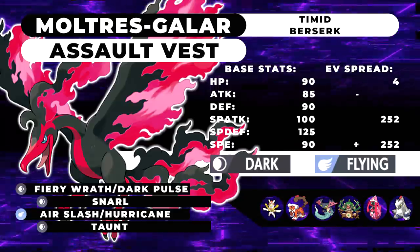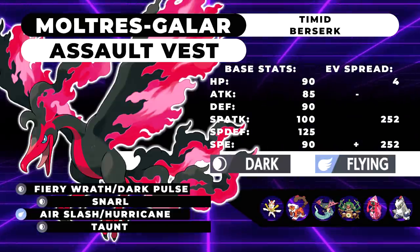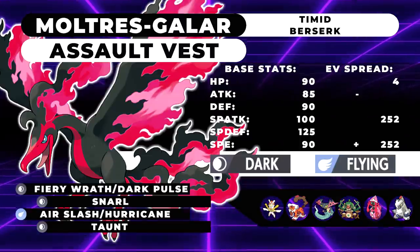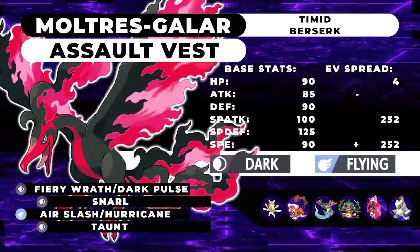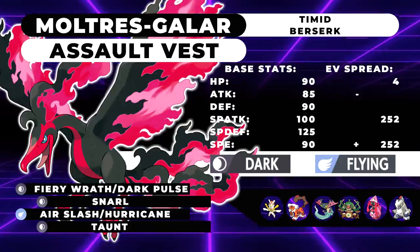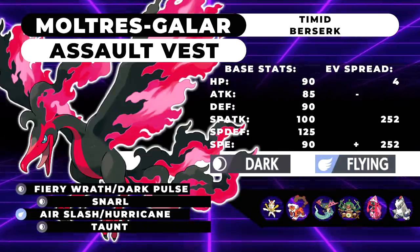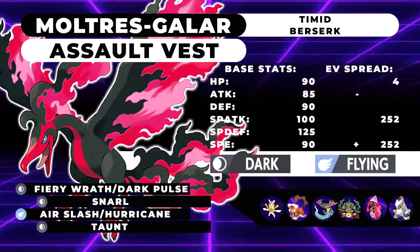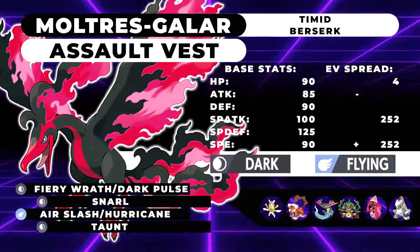Fiery Wrath has a 20% chance to flinch — sort of like a special Rock Slide that's also Dark type. It's really interesting, and I think it's gonna be a nasty move if this thing manages to get a Special Attack boost from Berserk, which is the ability. It gives you a Special Attack boost at 50% health or lower. The next move is gonna be Snarl, because this thing is running max Speed — it'll be able to Snarl things and outspeed them, lowering their Special Attack stats, allowing it and its partner Pokemon to tank hits on the special side a lot easier.